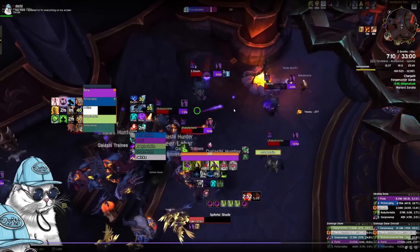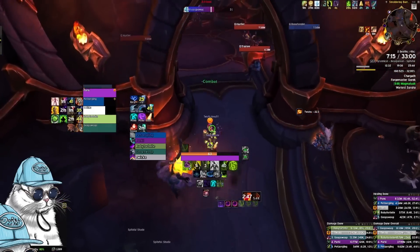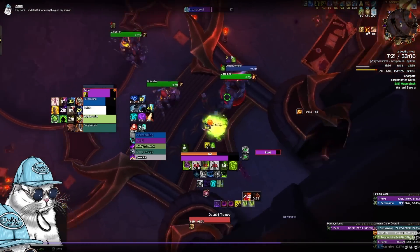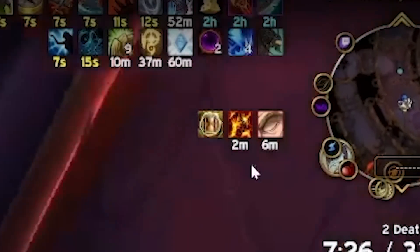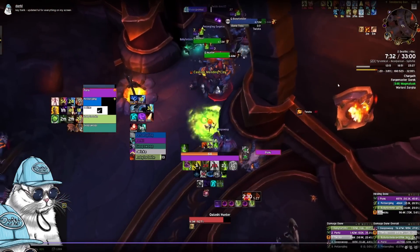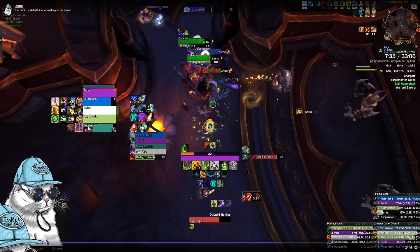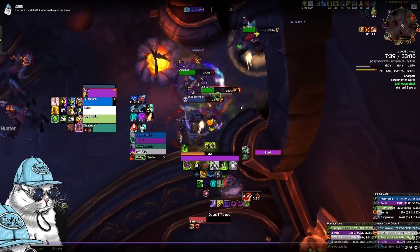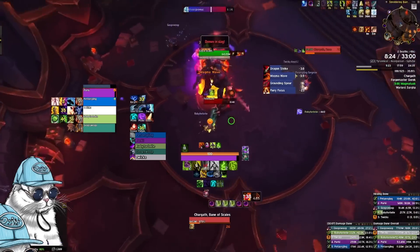Prot paladins have a trick where they can avoid getting the debuff and use the chain multiple times with Bubble. Every time you use the chain there will be a debuff that stops you from using it again, but that debuff can be removed with Bubble or any type of immunity like Ice Block. Here we have Goop with Obsidian Scales running right into the mobs. After you quickly get rid of the trash, Chargath will be next.